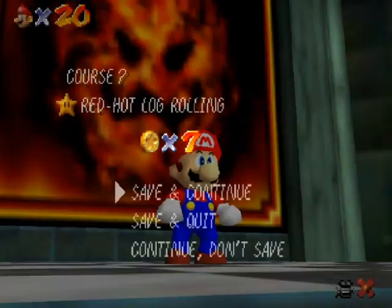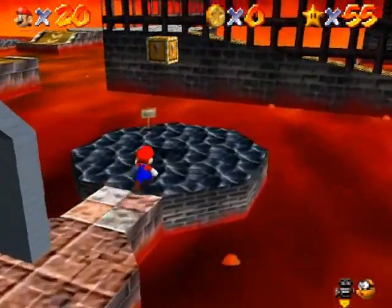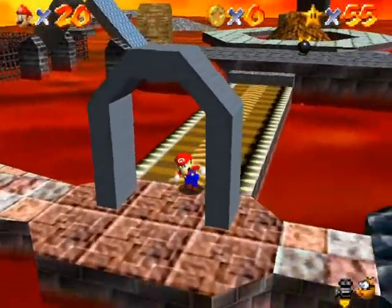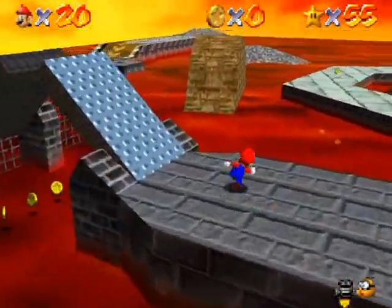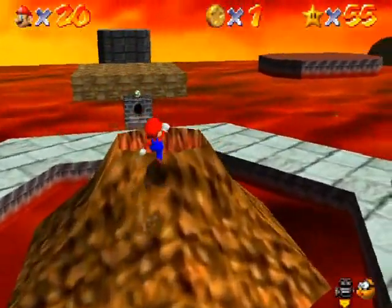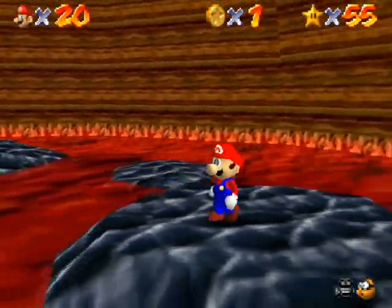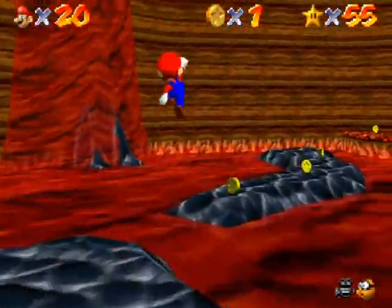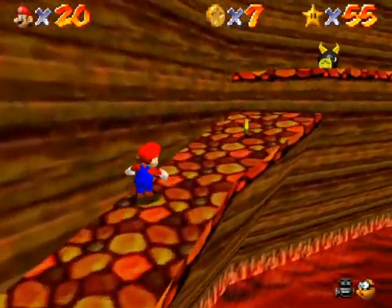The next two stars are both in the volcano — that volcano in the center of the whole place has an entirely different area inside. I should remember to take the shell star when I do the 100 coin challenge because there's a shell I can use to go across the lava, which is handy for getting coins under that bridge later. Anyway, I'm going into the volcano. This route is for the first volcano star.